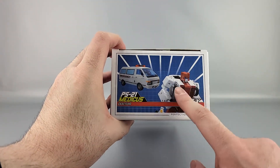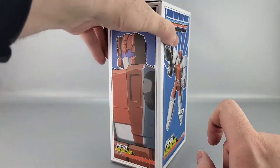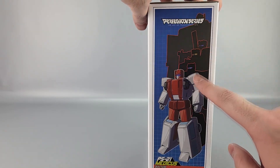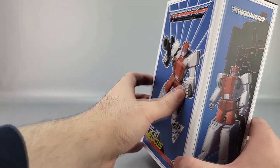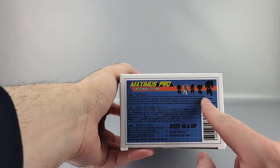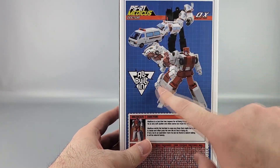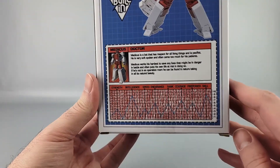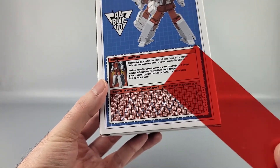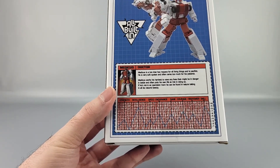On the top you got a couple of pictures, nice artwork on the side, more art there, and silhouettes of the other members of the team, which we haven't seen too many of yet. You got warnings, more silhouettes in smaller versions, transformation diagrams, and of course the tech spec stuff — which yes, once again comes with a little red filter so you can do the whole tech spec thing just like the old G1 toy.